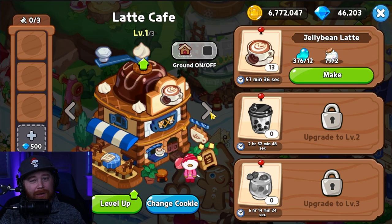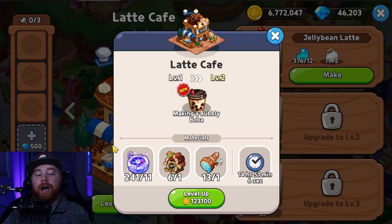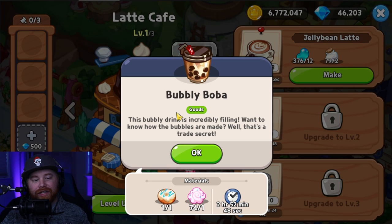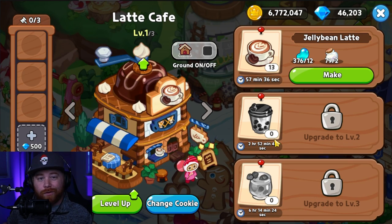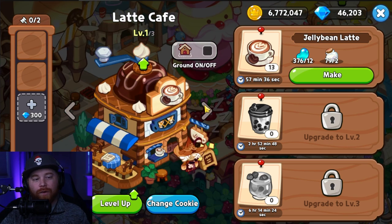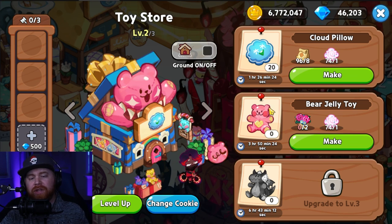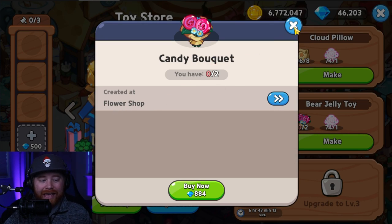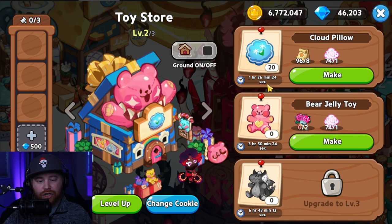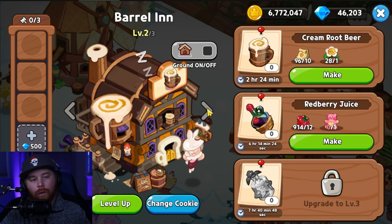For the Latte Cafe, staying at level 1 is the best investment. You don't really need the bubbly bobas or sweet berry juice, at least not up to castle level 12. For the toy store, level 2 out of 3 is the best investment — you need the jelly berry toys, which go hand in hand with the candy bouquet from the flower shop upgrade. But I would not invest in getting the pinata dragon toys, as it's just not worth your investment overall.